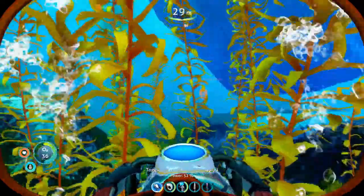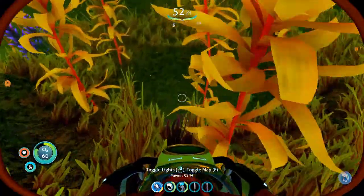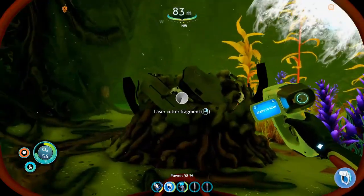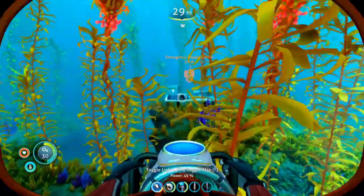Halfway through towards the emergency supply cache, you're going to swim through a small kelp forest which usually has one laser cutter fragment tucked away in a sea monkey nest just below it. Let's go down and grab that. After we've scanned this first fragment, we'll proceed towards the emergency supply cache location.